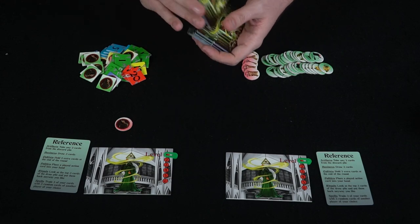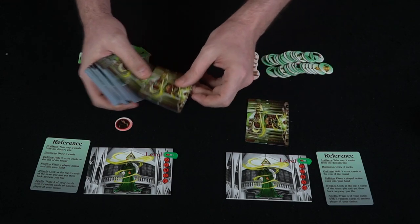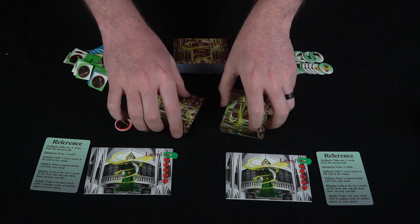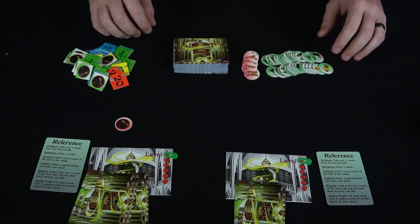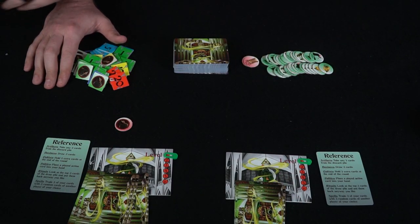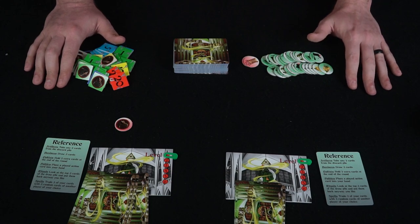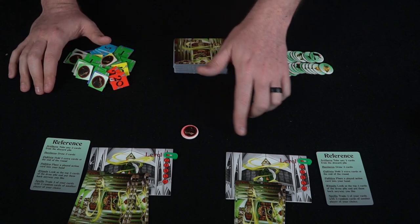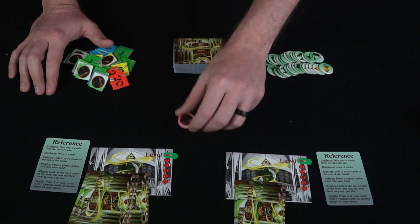Shuffle the deck and begin the game by dealing everyone four cards. When players have their four cards, they look at their hand. Set aside the sell-your-soul tokens — you probably only need two for a two-player game. Then take the Dark One, spin him, and whoever he points to starts the game.